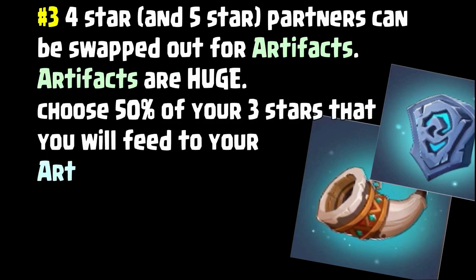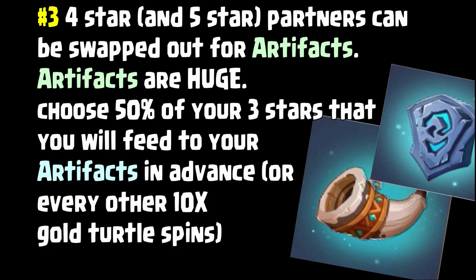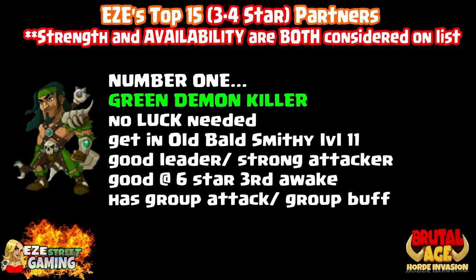I've made a little list of everything I think is important. Remember your four and five star partners can be swapped out for artifacts — artifacts are now a huge part of the game. I would choose about 50% of your three stars and shuffle them over for your artifacts. So let's get right into it: Easy's top 15 partners based on strength and availability, both considered.